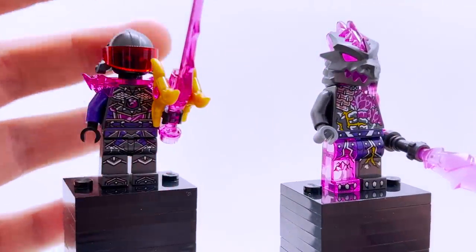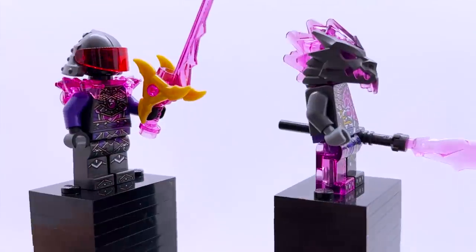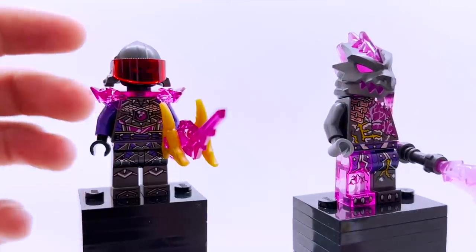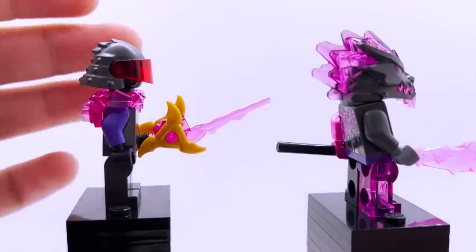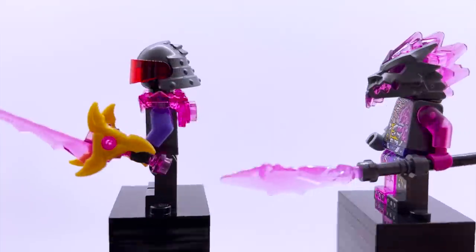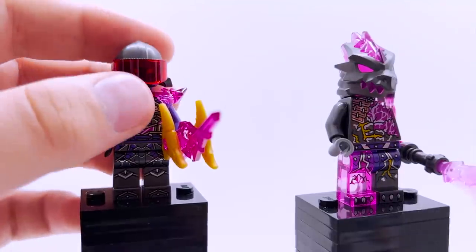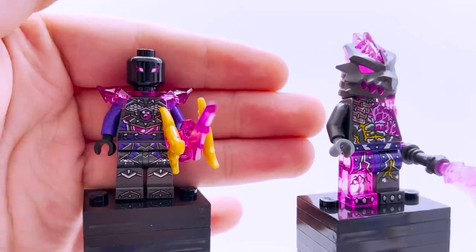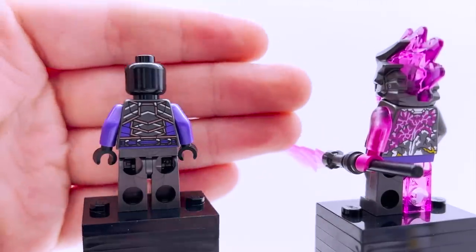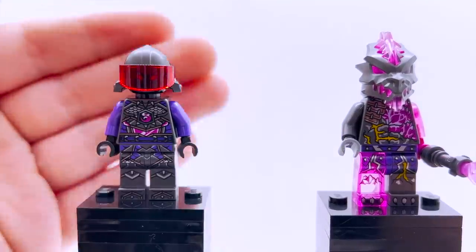Back to Mr. F — he uses the same torso design that the rest of the Vengestone generals use, but it is really good looking, with the Overlord symbol in the middle and a very purple aesthetic. He's got a crystallized armor piece, which is such a cool new part in trans pink, and it really adds to the vibe that Mr. F is being powered by Vengestone. He also ditches the biker helmet in favor of a new samurai helmet — the samurai helmet is used for the Oni mask this wave, but also for Mr. F here. I kind of wish they stuck with the biker helmet since the visor with the samurai helmet looks a little odd, but it's easy to customize if you want to put the biker helmet back. Flipping the visor up, you can see the face print underneath, which is very similar to the old Mr. E face print — the only difference is the eyes are now purple instead of red. Mr. F is probably my least favorite of all the Vengestone generals, but it's still very cool to see him return.